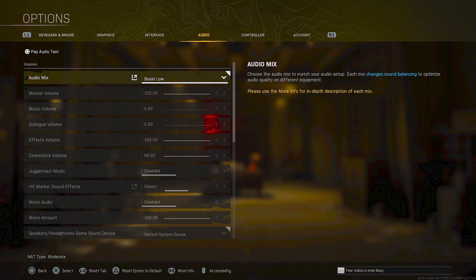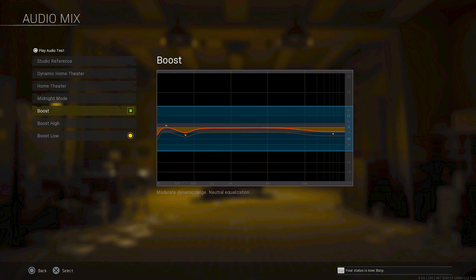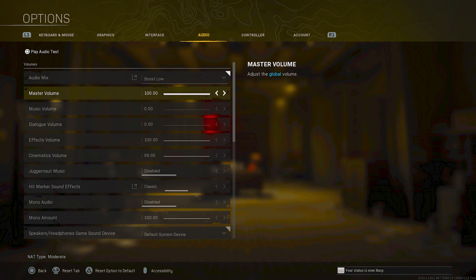Just to give you guys a quick rundown of my audio settings, I have my audio mix set to Boost Low. In my opinion, this is the best one. I've used multiple headphones including Turtle Beach, HyperX, and the ones I have now which are Astro 840s. Boost Low has always been the best for me. I hear more footsteps and I can really tell which direction they're coming from. On PC you can do an audio test and get more information for each individual audio mix. If you have the option, I recommend trying that out and finding the best one that works for your headphones — you can test them right here in the settings without going in-game. But Boost Low is hands down my favorite.